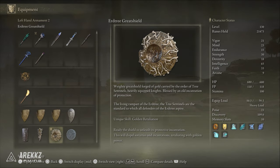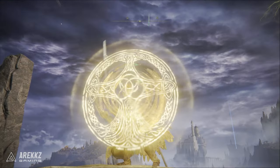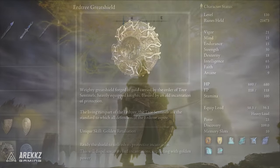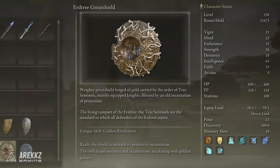It's a weighty great shield forged of gold and carried by the order of the Tree Sentinels. It's blessed by an old incantation of protection and it's the living rampart of the Erdtree. The Tree Sentinels are basically the standard to which all defenders of the Erdtree aspire to be.